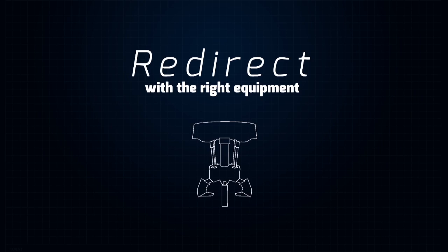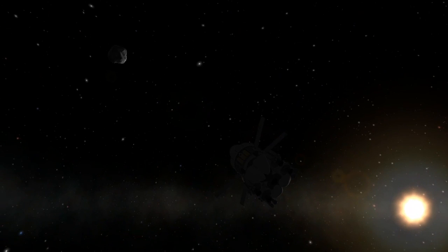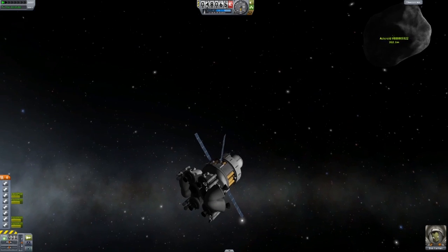But now for part two of the mission. An asteroid — it may look huge to you, but you're looking at a pretty average rock size-wise. They can get massive! But Max, how do I grab an asteroid? They don't have docking ports!